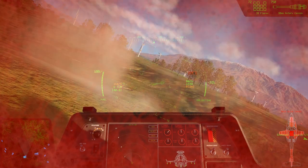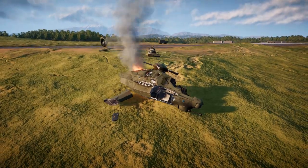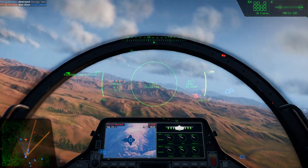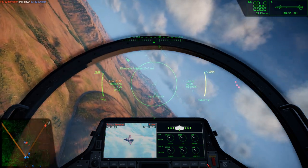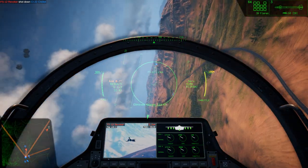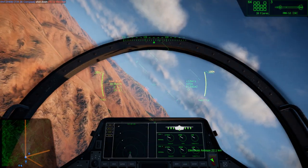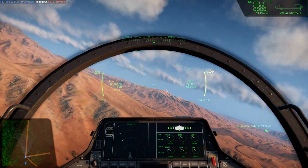God damn it. Cricket, what are you doing? Why would you do that? FS-12 revokers coming right up. Firing. Yeah, we got him! So much for your speed, boy. Rank 4 — we just unlocked the nuclear bomber. Nukes have not been authorized yet, but when they are, we're going to use them.